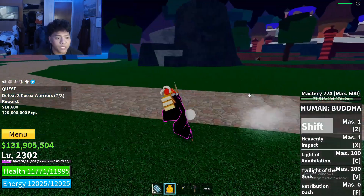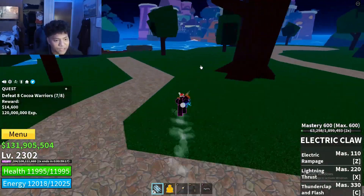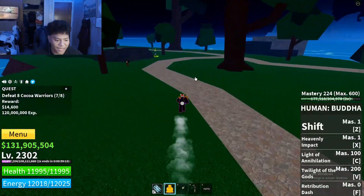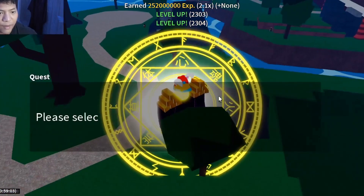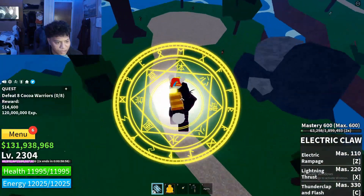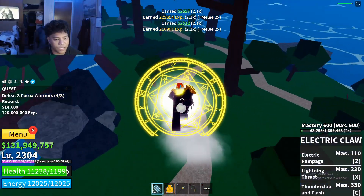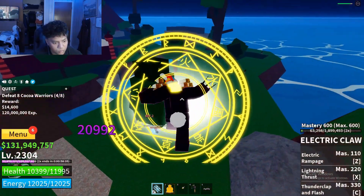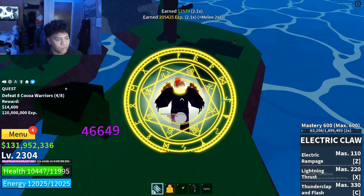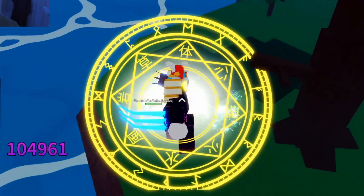The animations, the dash — everything looks crazy. I am in love with this game already. That's done and completed — look how many levels I got: only two. I thought I was gonna get more. Since I'm overkilling this, I'm just gonna go and try to get more levels by killing the cocoa warriors and chocolate enemies too. I can alternate these two quests for four more levels.